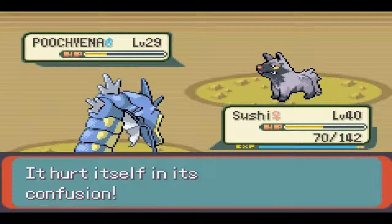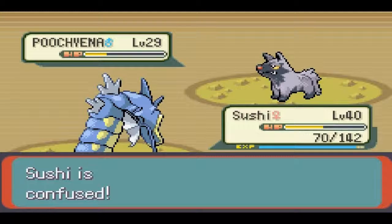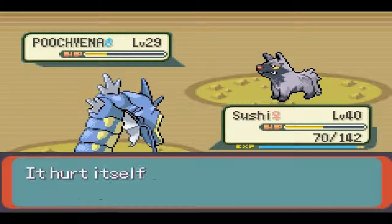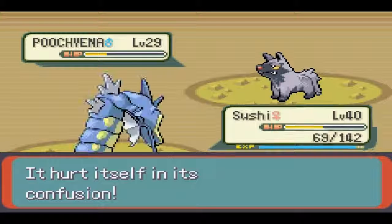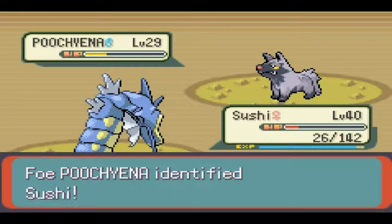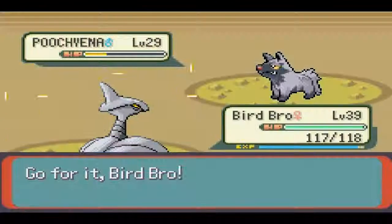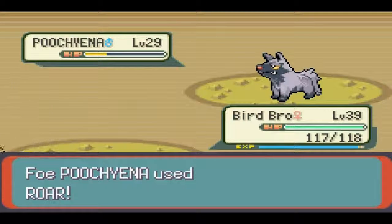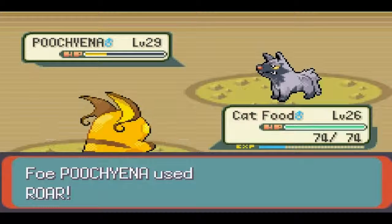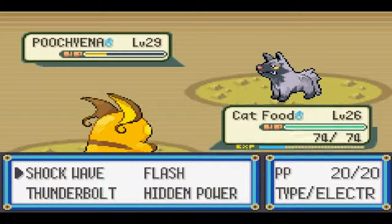Wow, that did so much. I didn't notice if Swagger said raised attack or sharply raised. This is really bad — I need to heal. Maybe I'll just switch out and then heal post-battle. I'll just go to Bird Bro, because he's one of the two Pokemon I have that aren't quite level 40 yet, trying to even him out. The grunt used Roar — like, what is that gonna accomplish? Cat Food gets a chance to get some action here, that's kind of cool, even though the experience is gonna be really split now.